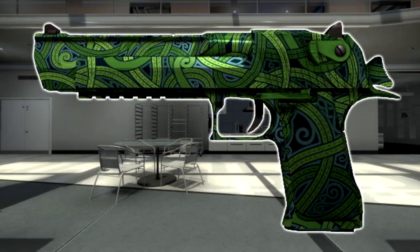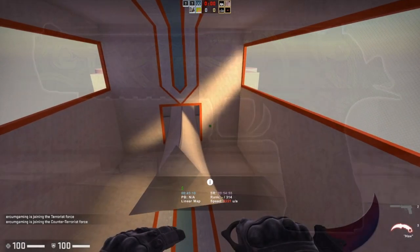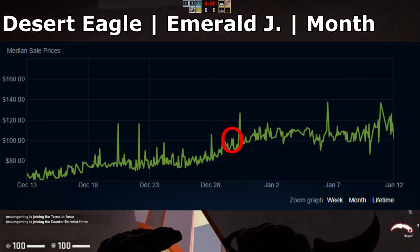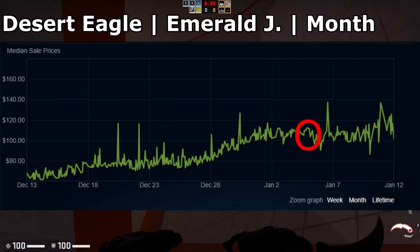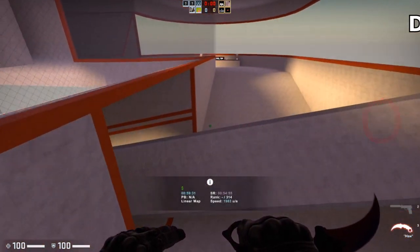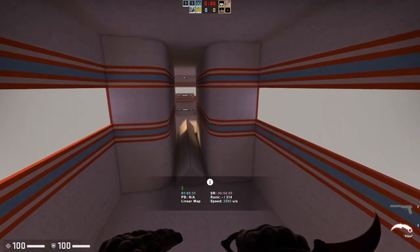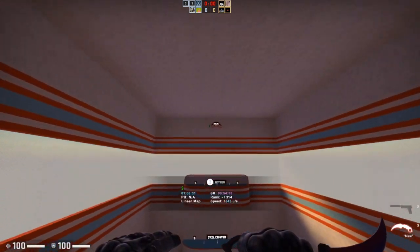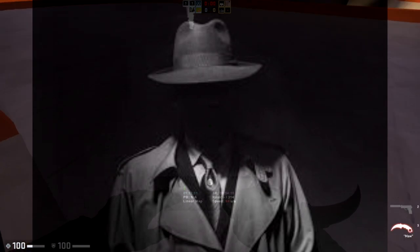So obviously the Desert Eagle Armored Jormungandr is going to be a big one from the Shattered Web operation. Over the past week it saw a huge jump in price, going from its average price of around $69 up to over $100, then it kind of stabilized and normalized back down at around $100–$102, and then just recently spiked back up to around $115. Now if you've been following this item for a while you're probably surprised by this, because this item has kind of sat at a very constant price for quite a long time and this is sort of an unexpected jump — but is it really that unexpected, or is there a pretty solid reason for it?